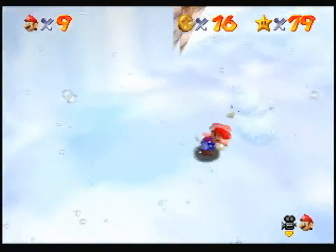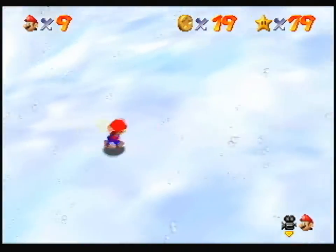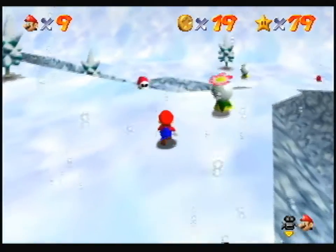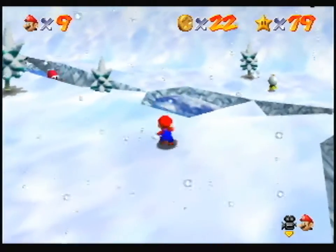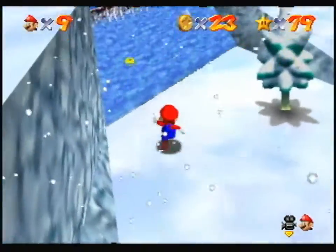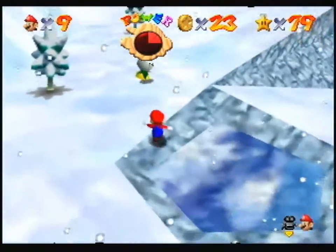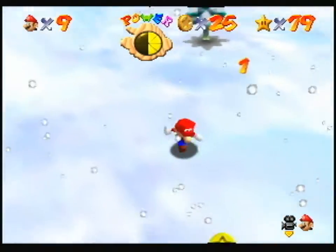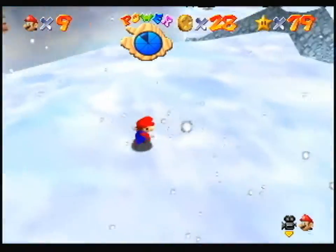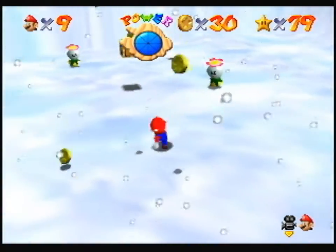Fly Guy, where are you going? What is he doing? What an idiot. Are you kidding me? That stupid Fly Guy killed himself — unbelievable. I don't even know where I'm supposed to be going. There's no point in going for coins anymore, because the stupid Fly Guy committed suicide. Why would you do that? He was so young.